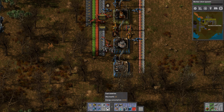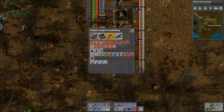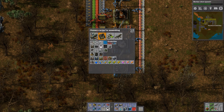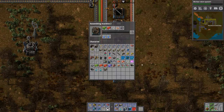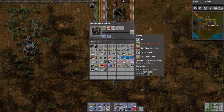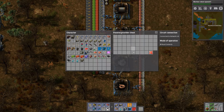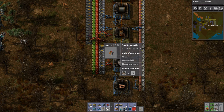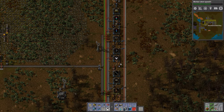These trees are closing in. I don't want to get rid of all of them, because they do suck up a lot of pollution, which is quite handy. Beacons take 15 seconds — this regular inserter is just plenty fast enough for this. So we need about 40 of those.